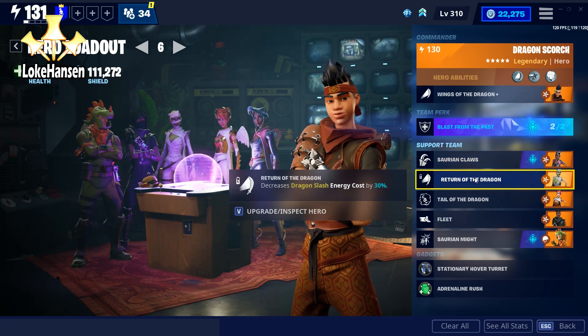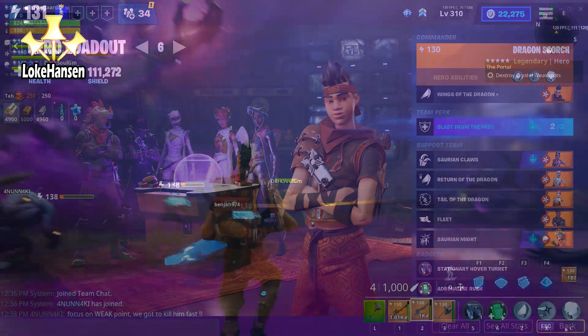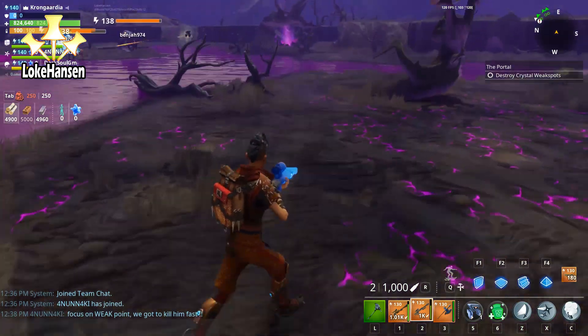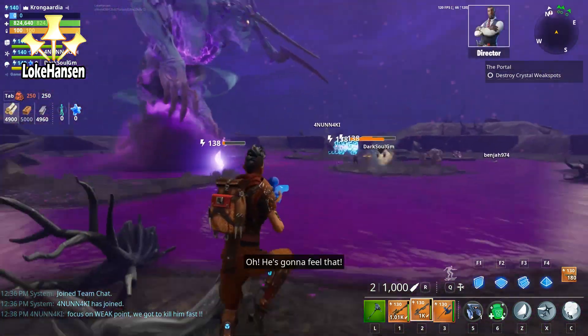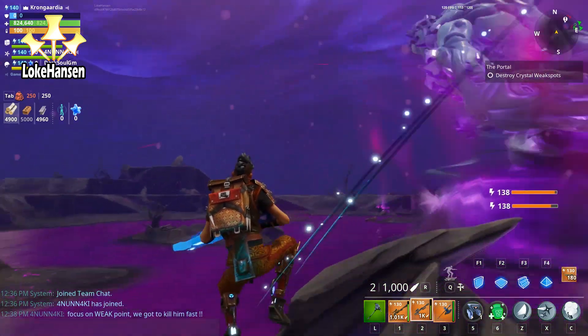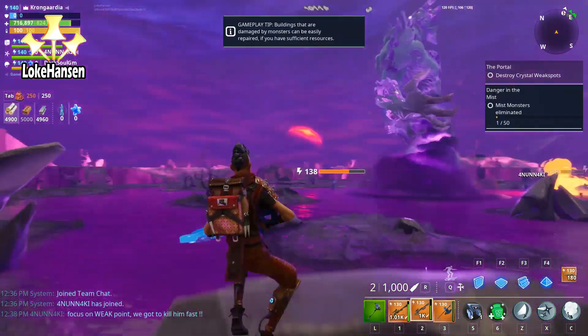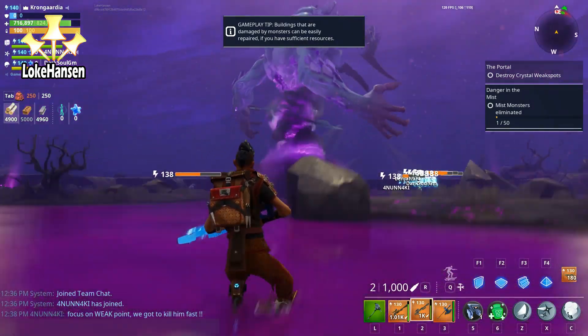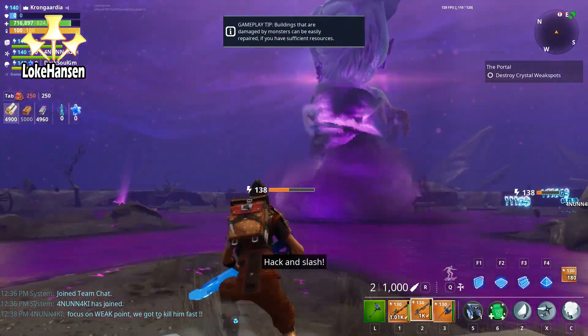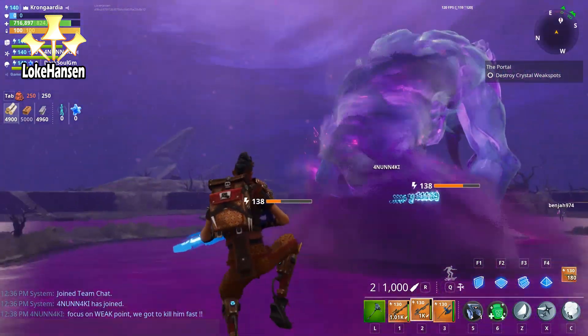My preferred loadout is with a Dragon Scorch where I have a lot of maneuverability — I even have Fleet for faster moving. Movement in this game is super important. Everything is about moving around and staying alive: ignore the creep, don't fight the husks, just run away. You can do that with fast movement speed, phasing for Outlanders, or Mantis Leap as a Ninja.